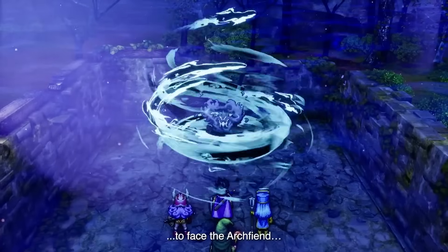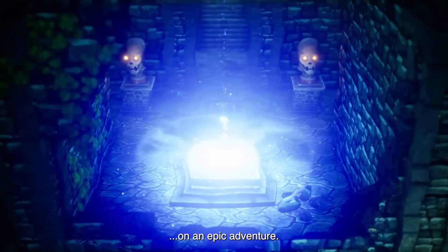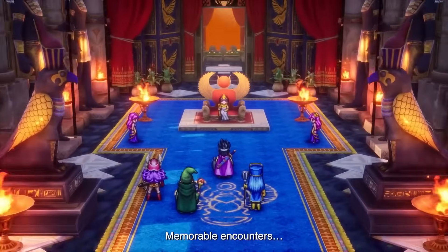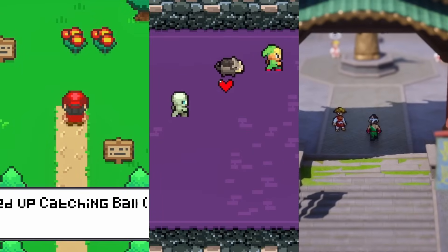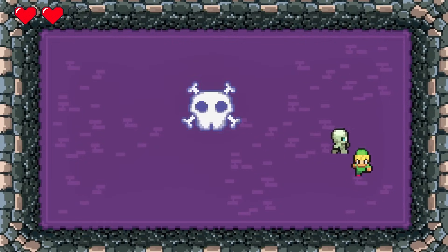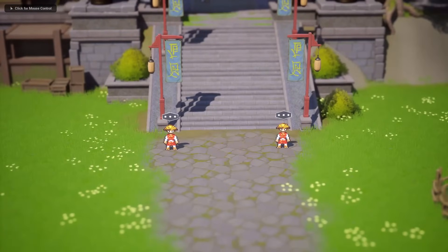Even though this game was created through a cooperation of two professional studios and as indie devs we couldn't ever create anything at a similar scope, there are still aspects of it that we can get motivated by and take inspiration from. The HD 2D art style is actually quite achievable even as a solo developer if you know what settings you need to use. As a result I created the Ultimate 2D Top Down Unreal Engine course, a 17-hour course teaching you how to make three different top-down games in Unreal, with the last one being a 2D/3D hybrid with a similar look. You can check it out from the discount link in the description.